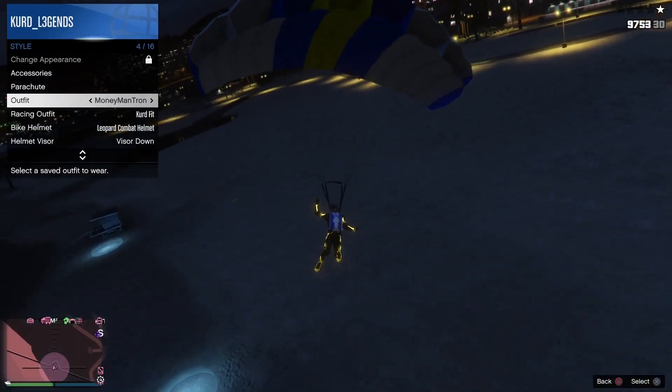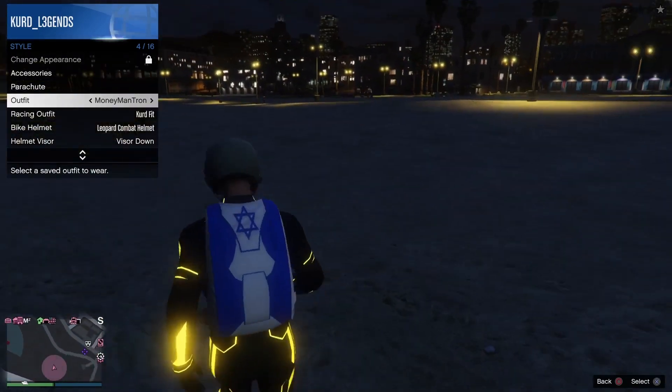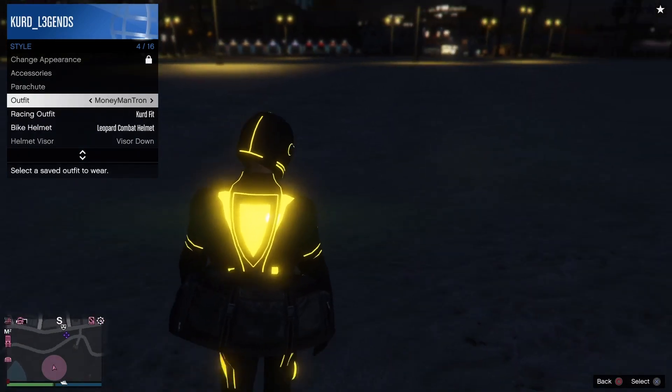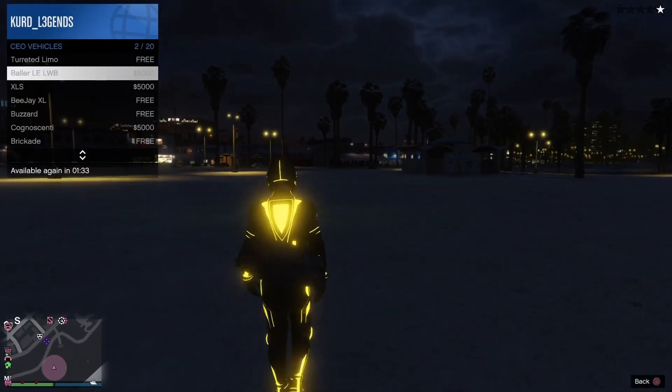Whenever you are hovering over the outfit, just wait till you land. As soon as you do land, wait for your character to drop the parachute bag, and quickly select that outfit. As soon as the character drops his parachute bag, select the outfit. Once you select the outfit, you will notice that you have the duffel bag on.